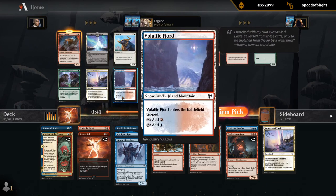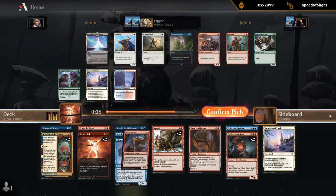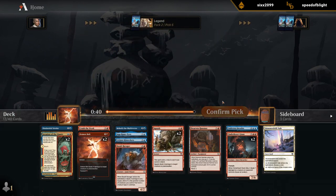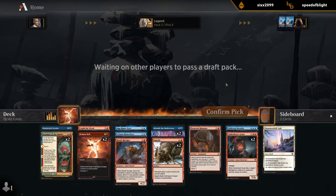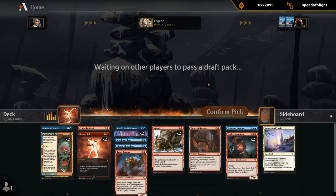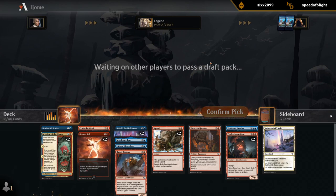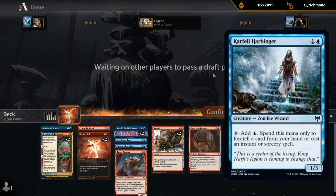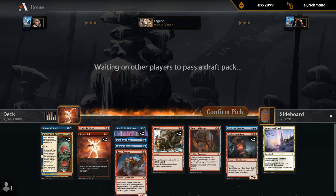I'm going to take Ravager over Duel Land, sadly. Craven Hulk is also fine here. This blue-red deck is shaping up nicely — I'm not going to pass Behold. Double Demon Bolt, double Behold, double Invasion of the Giants; the deck is shaping up quite nicely. The only common staple we're missing is Mistwalker. The two-drop Wizard would also be fine since we have a lot of non-creature spells — we can ramp out, and it also counts as a Wizard for Ravager.